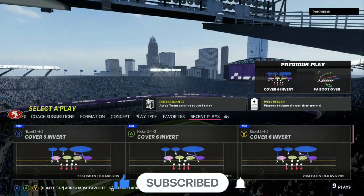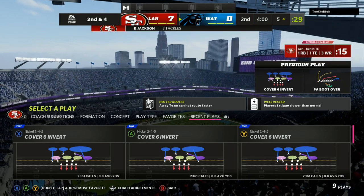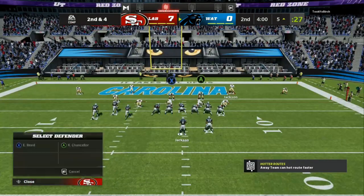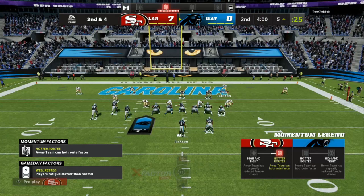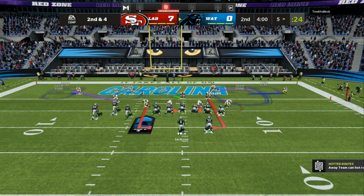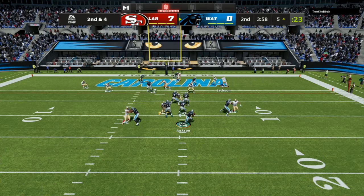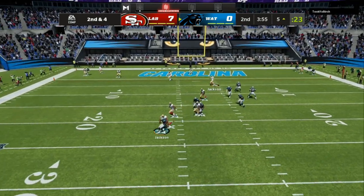Now let's get into my Nickel 2-4-5 scheme, Cover Six Invert. This defense is very good against opponents that are trying to get out of the pocket. This is a matching concept — I have a full match seminar on my Patreon and in the eBooks. I want to spy my end, and then I want to blitz the linebacker on the running back side. That's going to force any mobile quarterback trying to get out of the pocket to stay in the pocket and make a read.